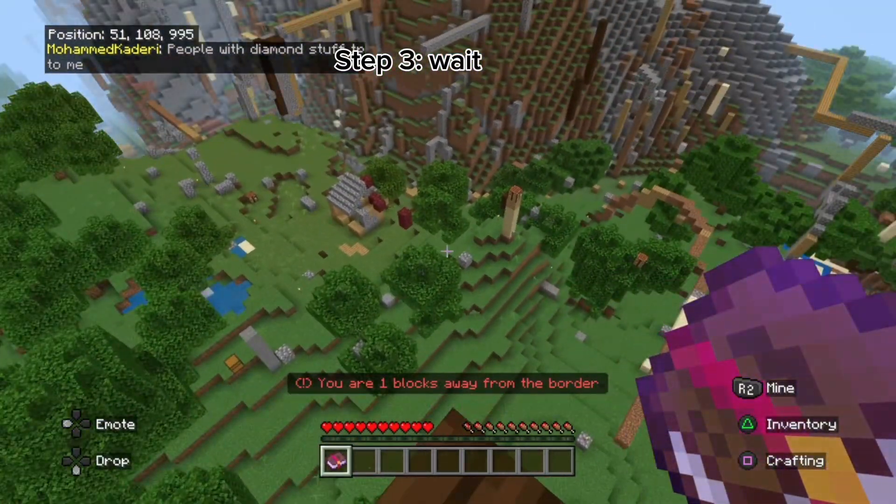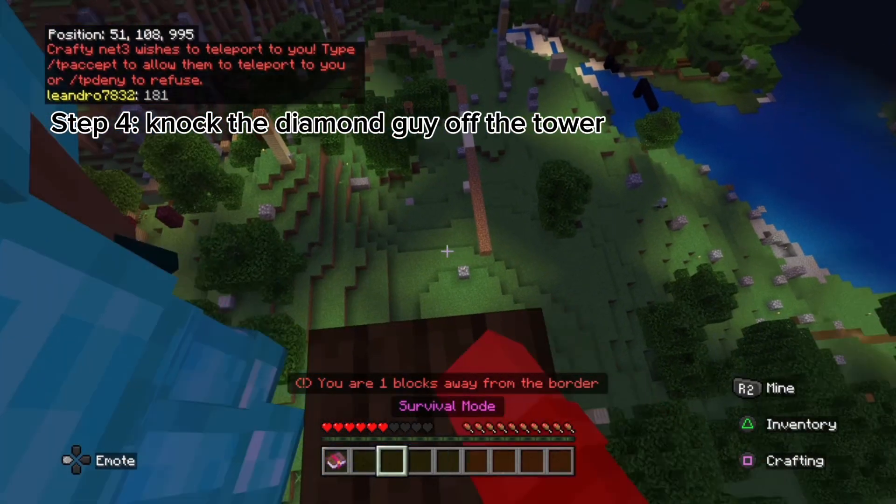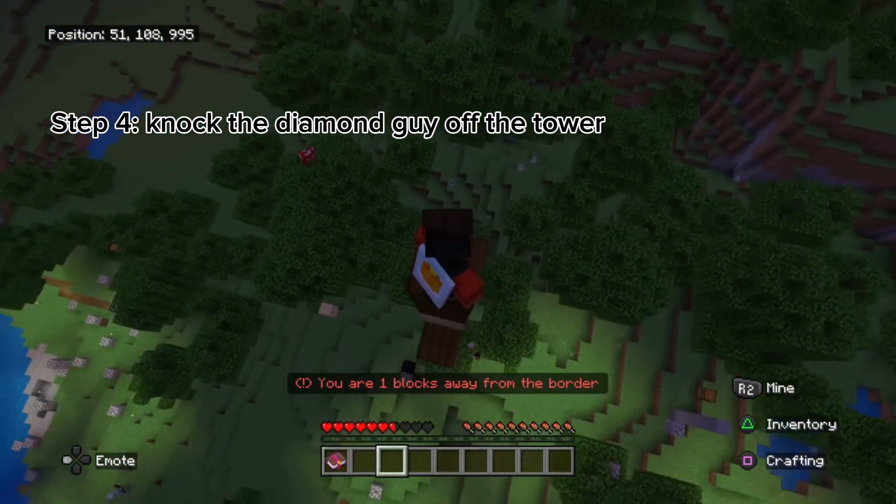Then just wait. Okay, someone has wanted to teleport to me. That was a diamond guy! He's downed! That's what you get!